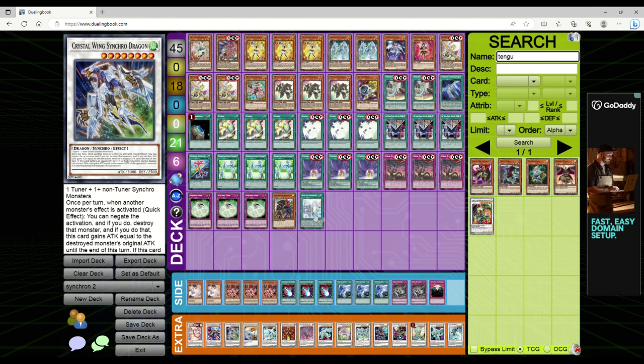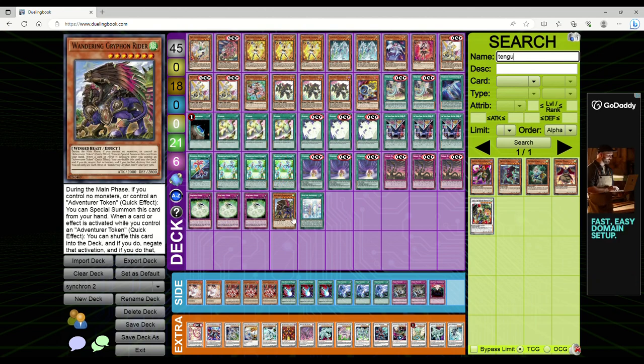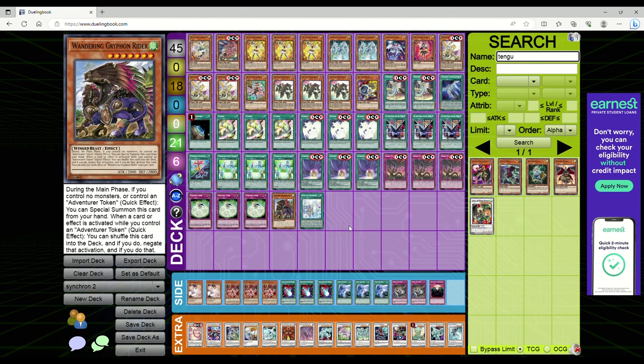Combo decks — as Valley D and I were talking about — are going to be the decks moving forward into this post-Duelist Nexus format. We're going to see the Adventure Engine come back into play and a lot of base decks — sexy engine decks — again where we'll see a lot of decks playing a bunch of different sub-engines. For example, MST TV was messing around with ABC Bystials with a Super Heavy Samurai engine, and you can replace that with the new tuner stuff like Revolution Synchron and Tuning.